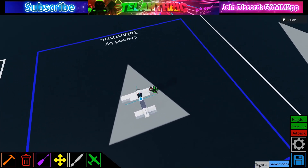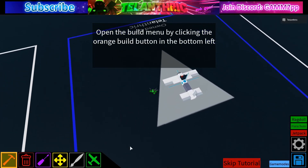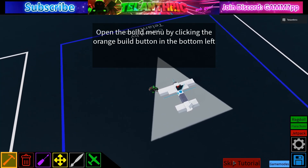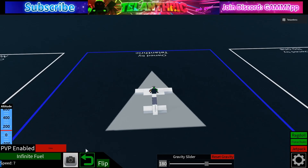Once you join the game, press tutorial and complete it. It shows you where to place the blocks, so it's super easy to do. Then once you finish, press the plane button — the green one.